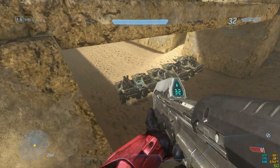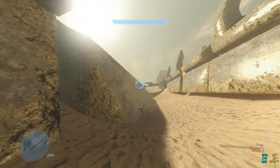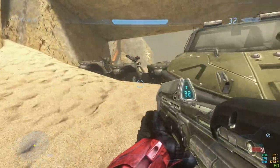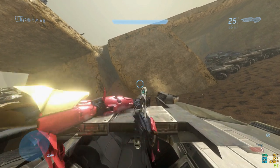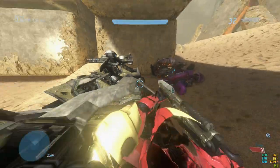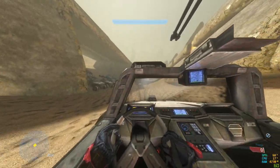Now moving on to the Warthog and its variants. Starting with the broken Warthog — by the looks of things it positions the camera at the end of the gun itself. As for the rest of the Warthog variants, most have the camera positioned in the middle for the driver's seat, and the passenger seat seems to be pretty accurate. The assault rifle display shows properly, and the normal Warthog seems to be displaying everything correctly.